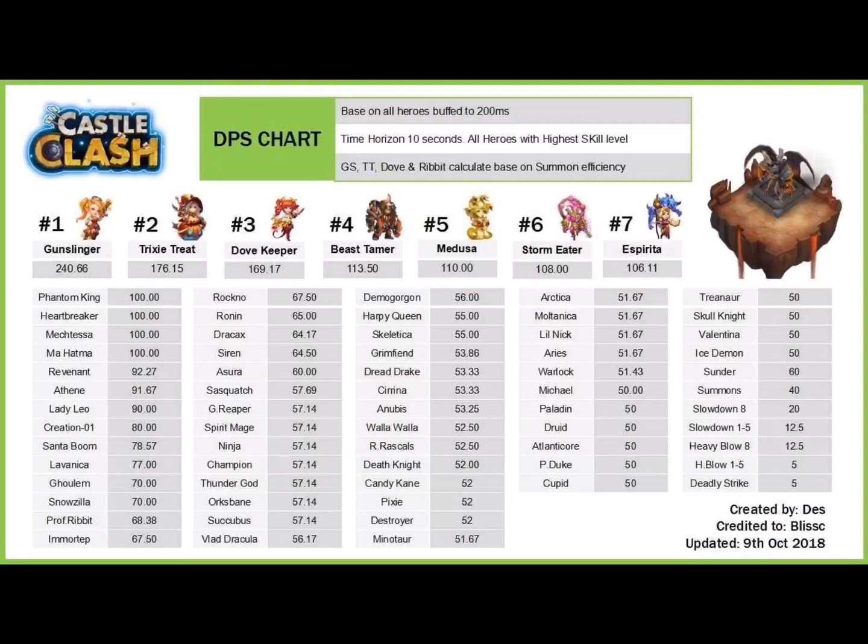Beast Tamer carries a grizzly bear into combat, counting as two heroes — already doubling what a single hero can achieve in most circumstances. Medusa is all by herself but has incredible DPS, ranking fifth highest in the game. Storm Eater is sixth. Spirita spawns two heroes but her attack rate is pretty low. The chart continues down to lower DPS heroes — Paladin, Cupid, and others — getting progressively lower.